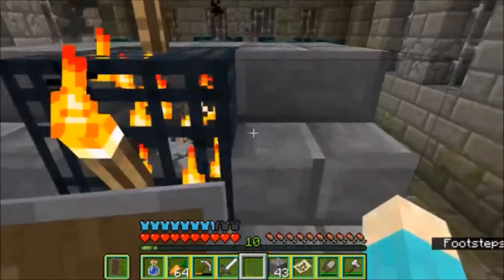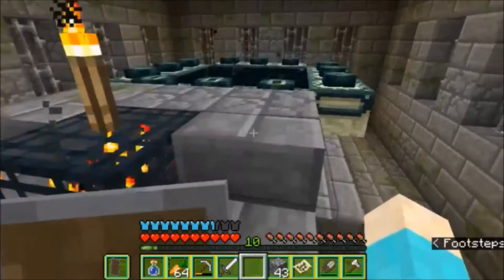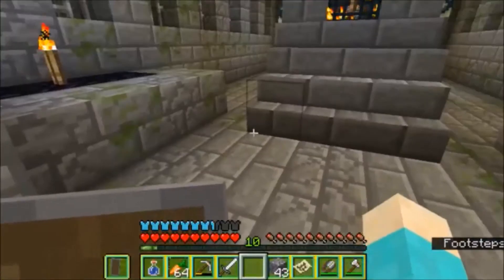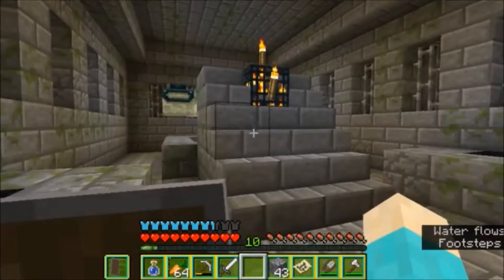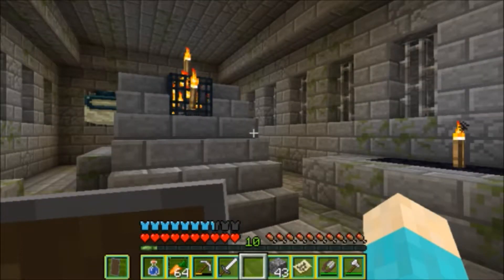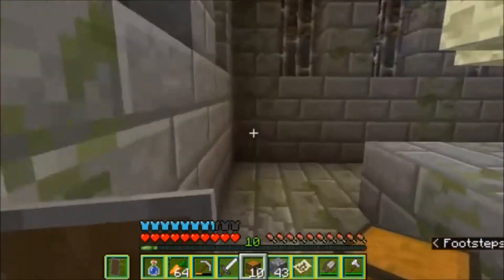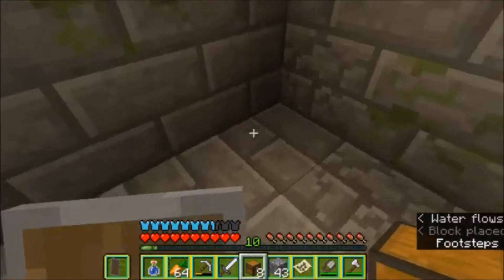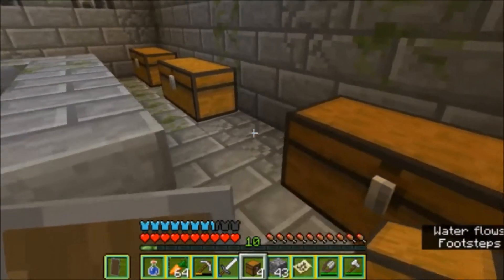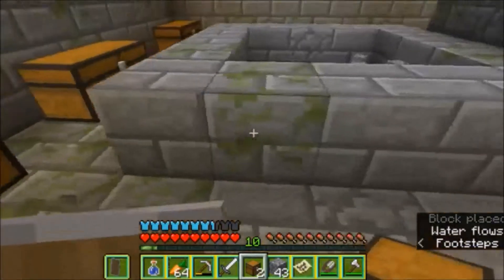Let's not get snuck up on by a silverfish and get pushed into the Ender Dragon fight unprepared. Now that the portal's lit, I'm just going to stand as far away from it as possible until we're ready to fight, because I do not want to accidentally get knocked in. The first thing we should do is put a bunch of chests around so we have loads of spare stuff in case we die.